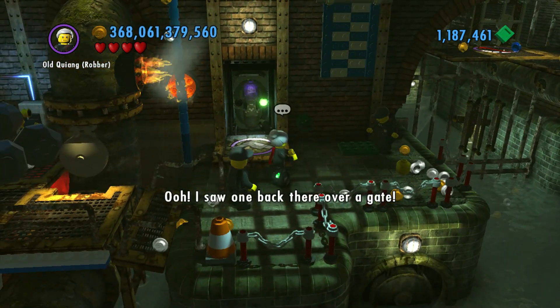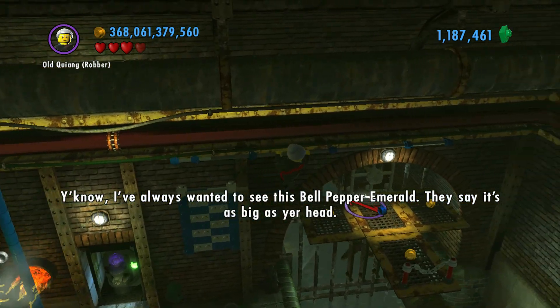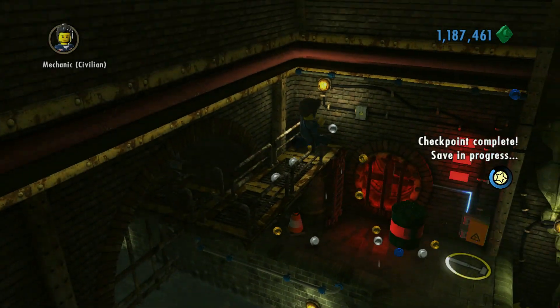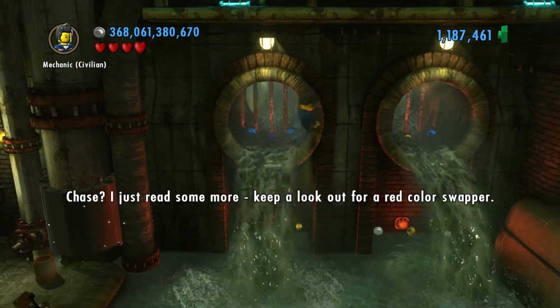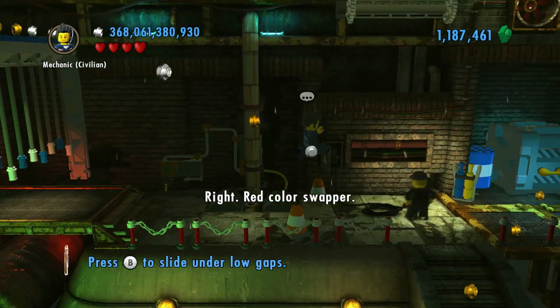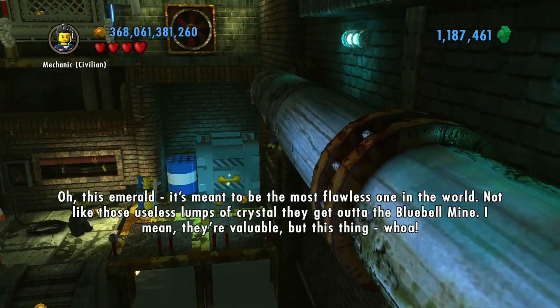Ooh. I saw one back there over a gate. You know, I've always wanted to see this bell pepper emerald. They say it's as big as your head. Used to belong to some royal dame, but she's so... Chase, I just read some more. Keep a lookout for a red color swapper. Right. Red color swapper. Whoa. This emerald — it's meant to be the most flawless one in the world.